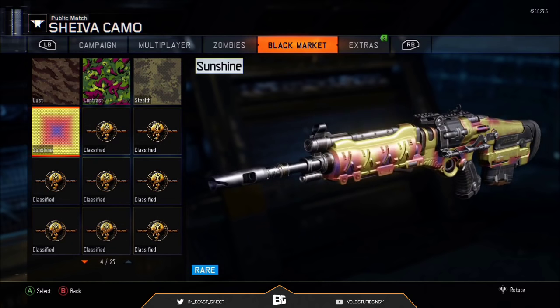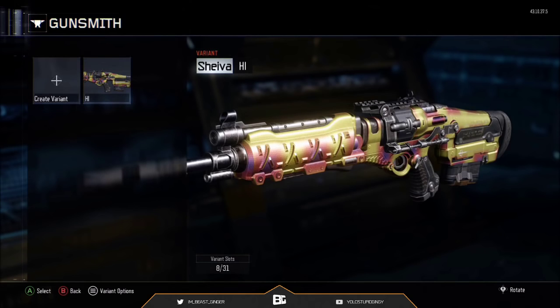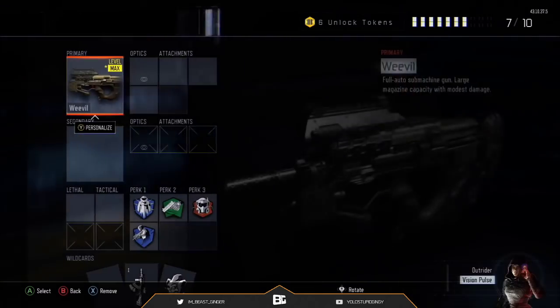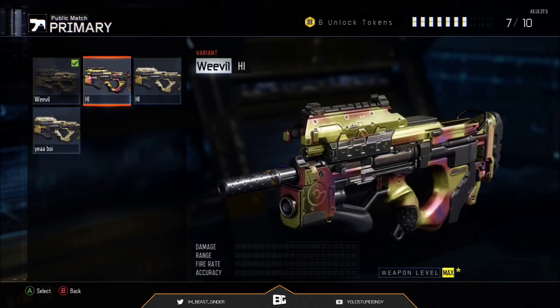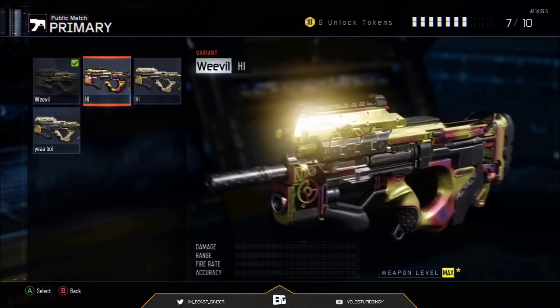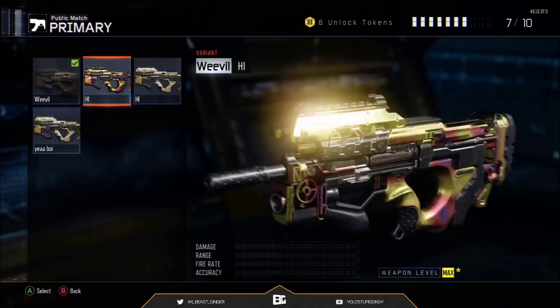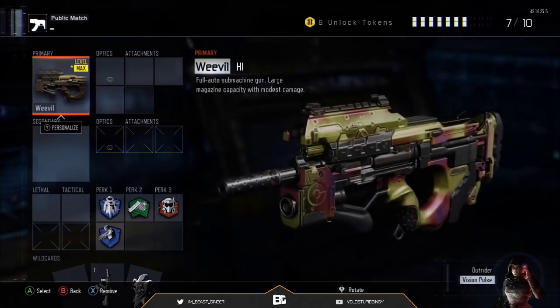From there, you guys want to go back to your camos and put on the Sunshine camo, or any camo that you guys are using, and save it again. Then from there, you guys go to Create a Class, find the Weevil, go to the variant of it, and there it is — 'High' has Sunshine on it. And once again, I'm going to show you guys I do not have Sunshine in the black market camos for the Weevil, even though I have it on my gun.